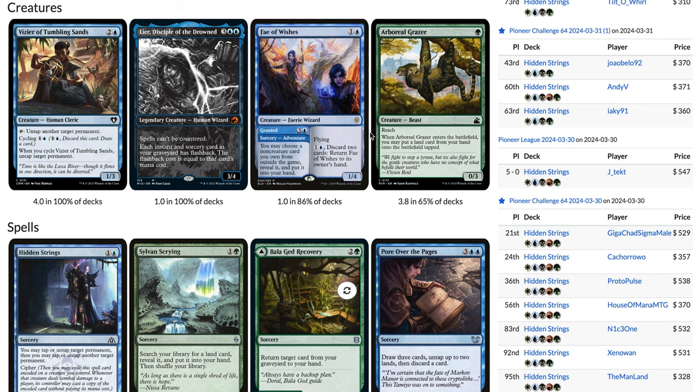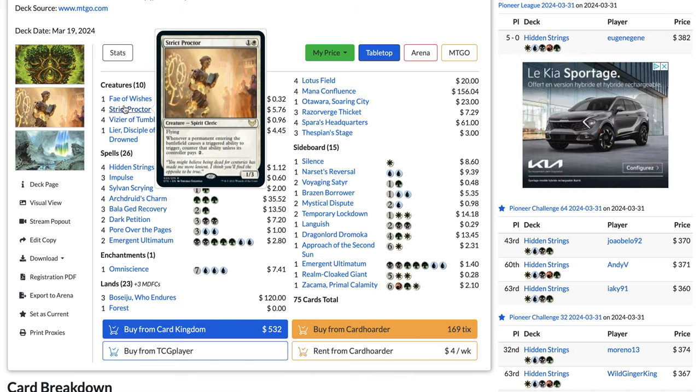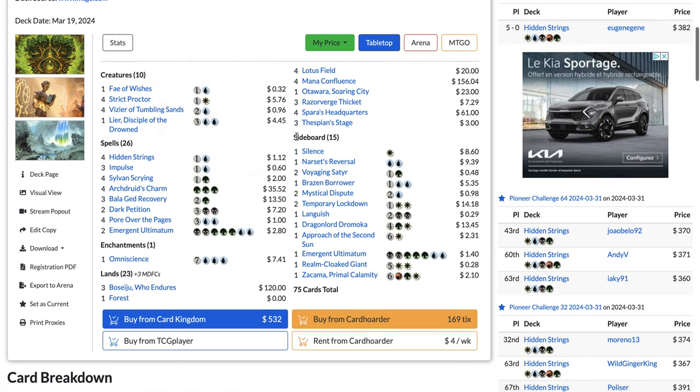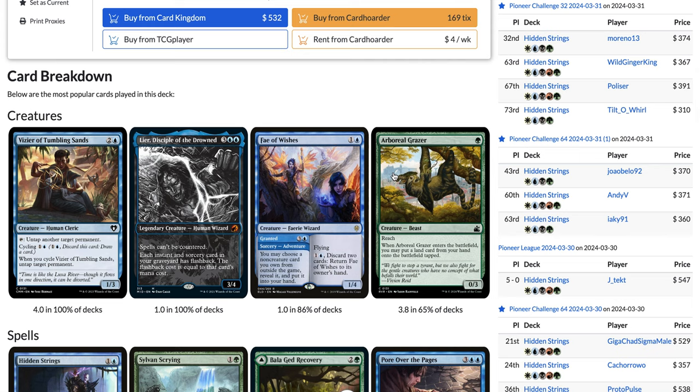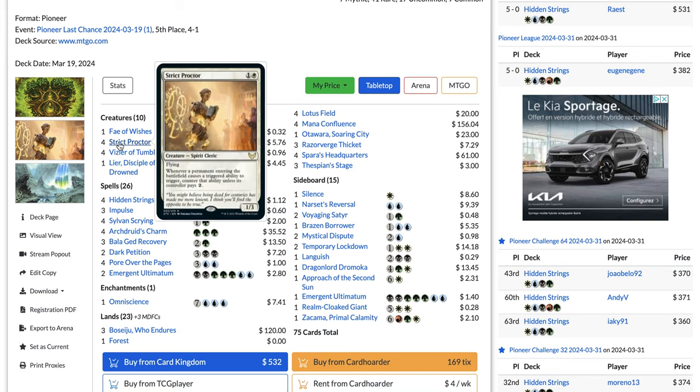The issue with playing Strict Proctor is that the deck gets weaker to removal, since a turn-two Strict Proctor can just be killed by a Fiery Impulse, Lightning Axe, or Bitter Triumph for example. Whereas Arbor Grazer is mostly used as a chump blocker and accelerates your land drops.